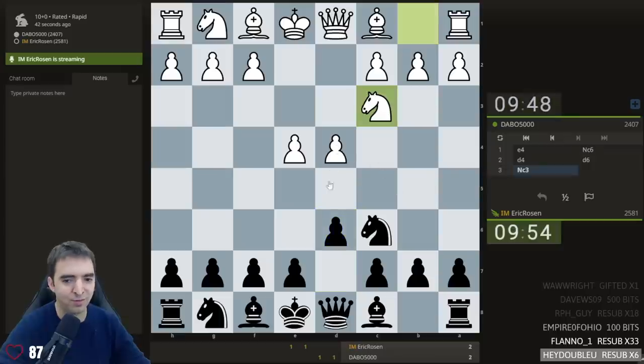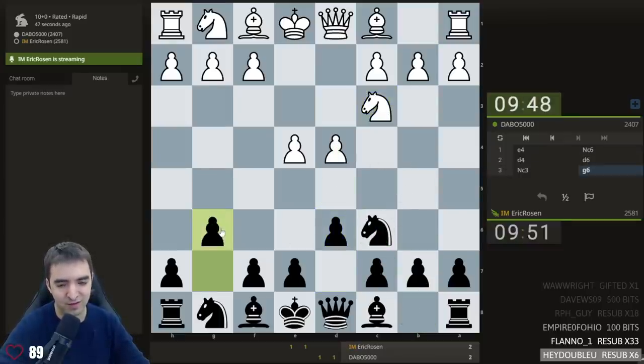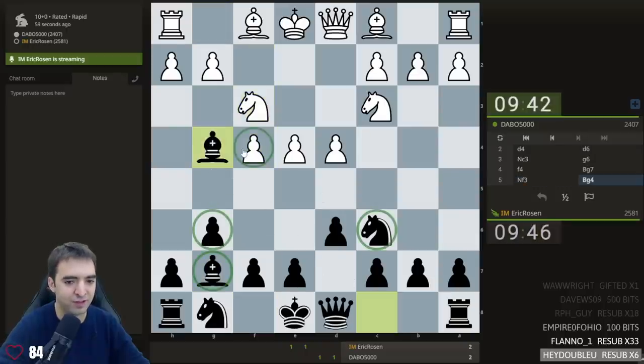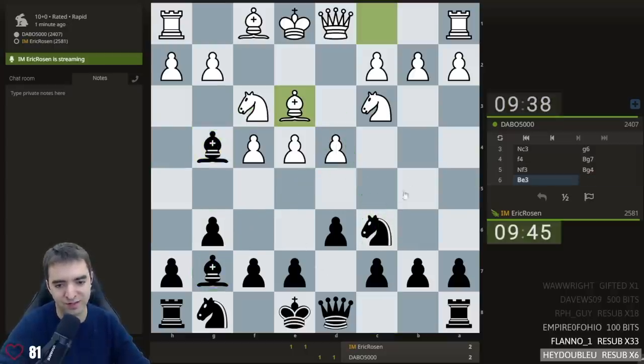There's one point: if d5, I play knight b8, and then later c6, and try to poke and prod at white's overextended pawn. It's a very modern setup — using the minor pieces to control the center rather than my center pawns.